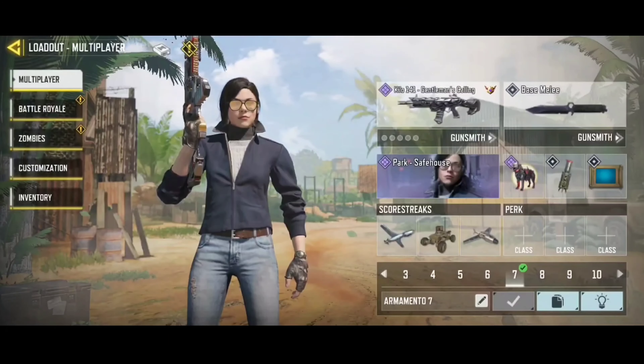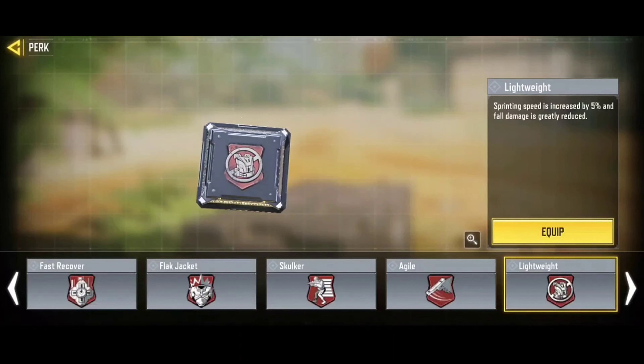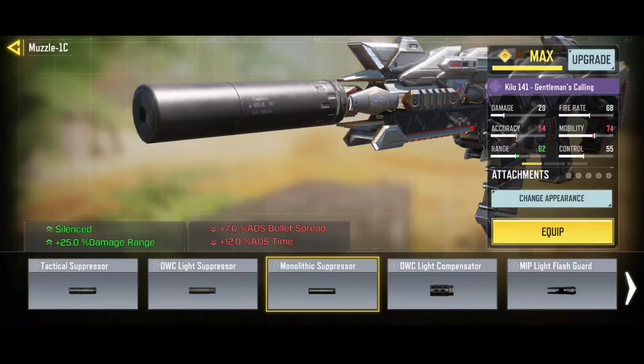Hello everyone, welcome to another new video. For perks, I used Lightweight to run faster and move better, then I used the Hardness perk to have better long distance accuracy. As the match was Search and Destroy, I used the Alert perk to reveal nearby enemies on the minimap, increase damage range, and have fire silenced.